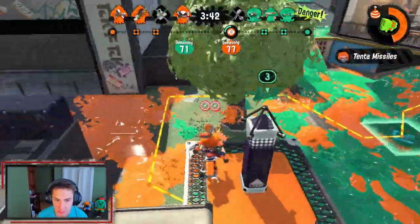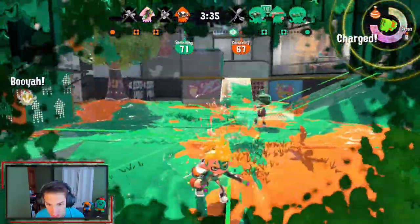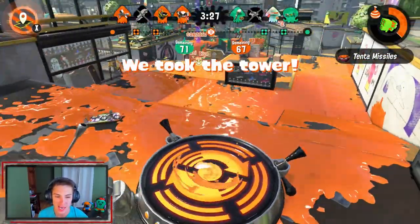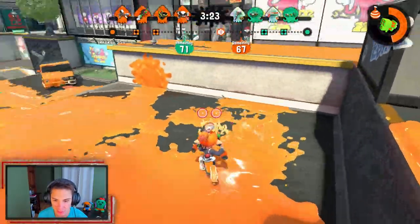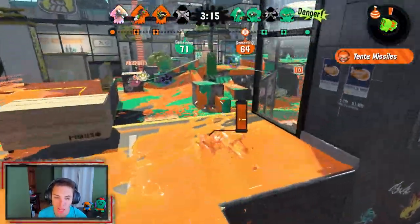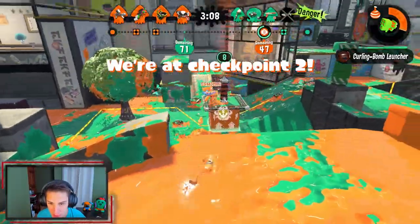If you ink up new turf you get more points towards your special. Two, three guys coming after us - we're gonna roll out. We're dead, had three people on us but we took the lead, that's nice. Riding that tower - where was my team at? I lost my tenting missile meter so we're gonna start filling it up again. Got two with the tenting missiles - somebody ran out of range just for a quick second.